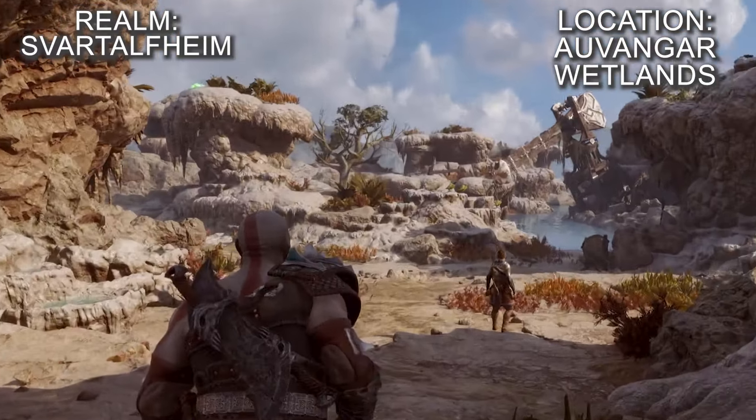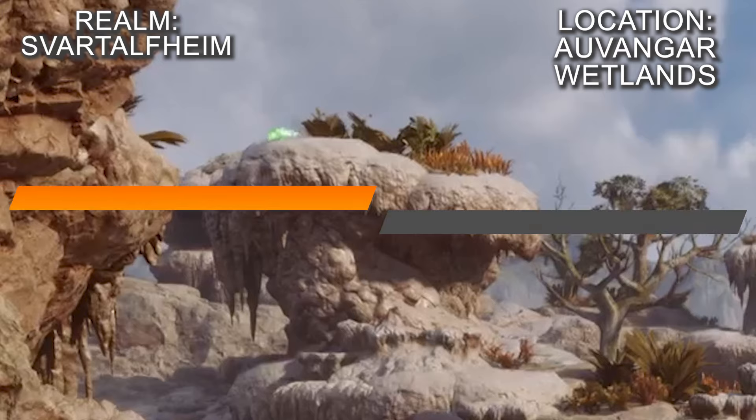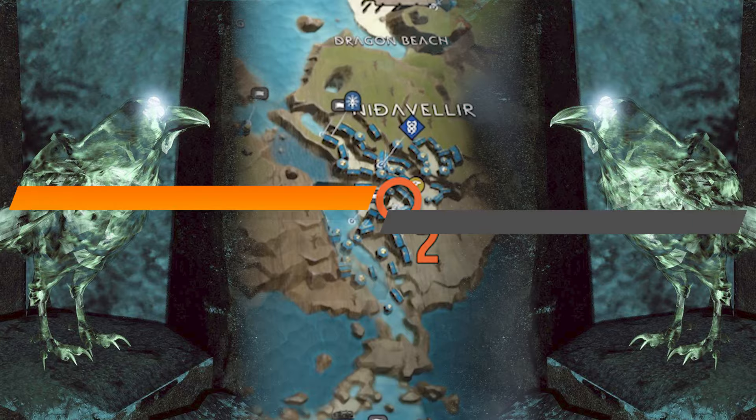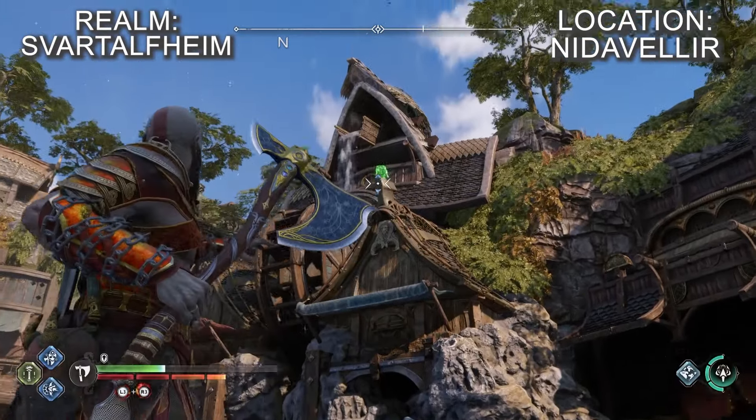From the mystic gateway, walk forward and you'll quickly spot the ghostly green raven perched on a tall rock formation to the left. Head into the Holder above the shop — it's in the large boat dock area by the river. Once you're at the shop, look up and left and you'll spot the raven perched on the roof of a nearby building.